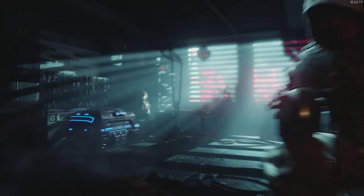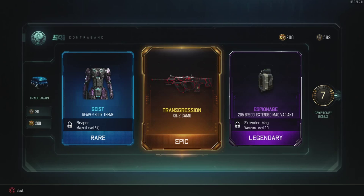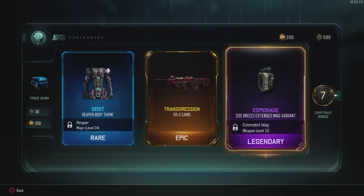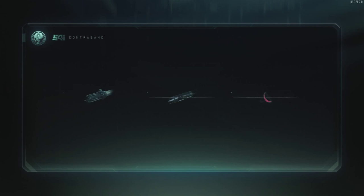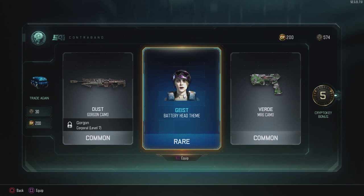The Geist Reaper body and Transgression variant for the XR2 — it looks really sick. I think I have Transgression on one of the submachine guns too. Getting these variants is cool, but honestly I don't think they deserve a legendary rating. Also got a Battery head theme — I see, so for heroes with actual faces it gives them that pale look, which is kind of cool.